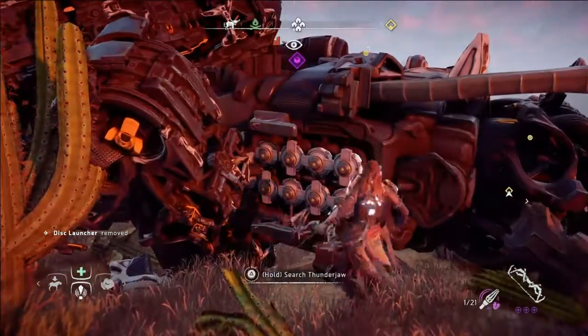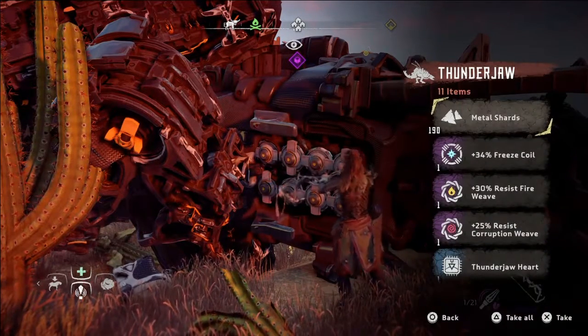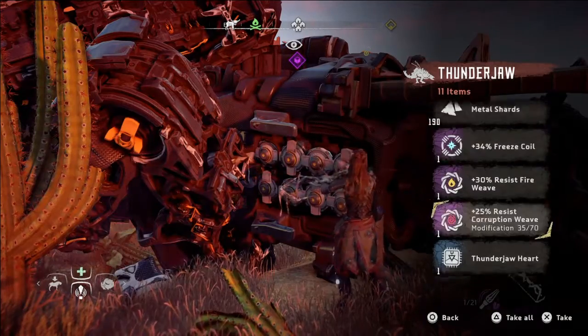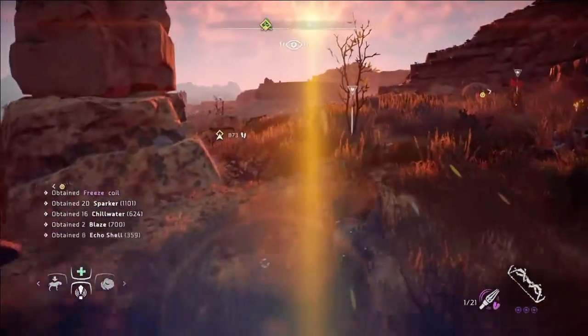Click here and when you lose, you automatically get guaranteed 3 modifications, and you get almost 200 shards. Take off and once you're done, go back to the campfire.